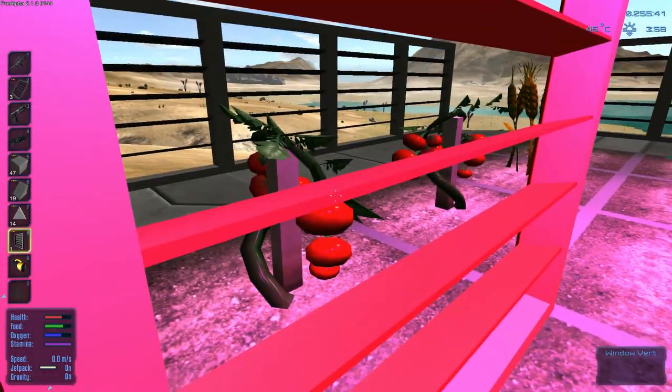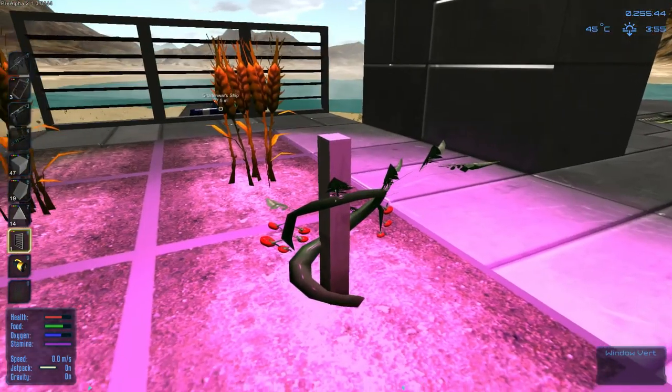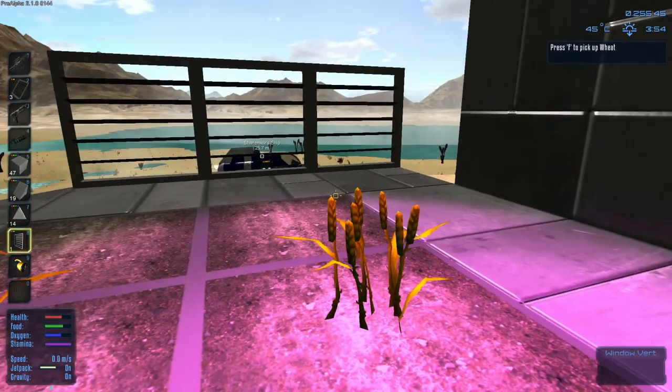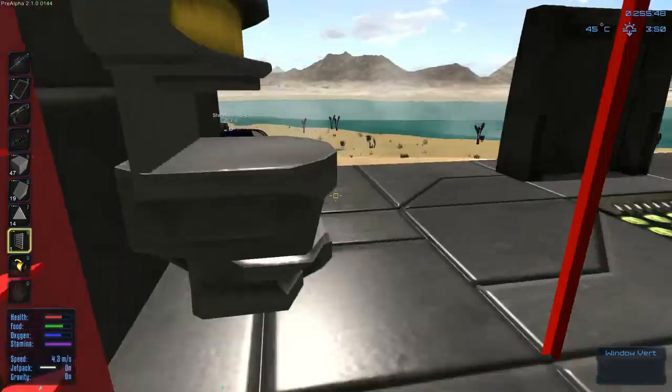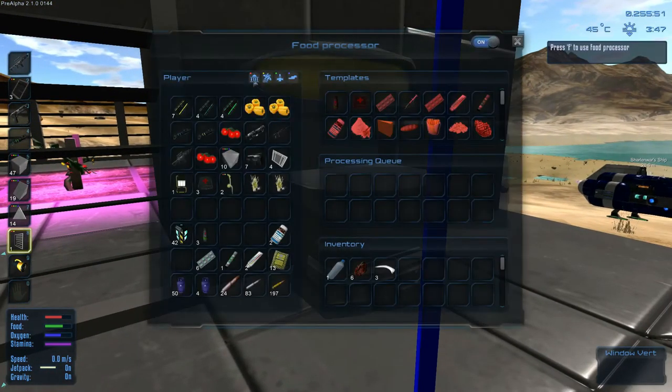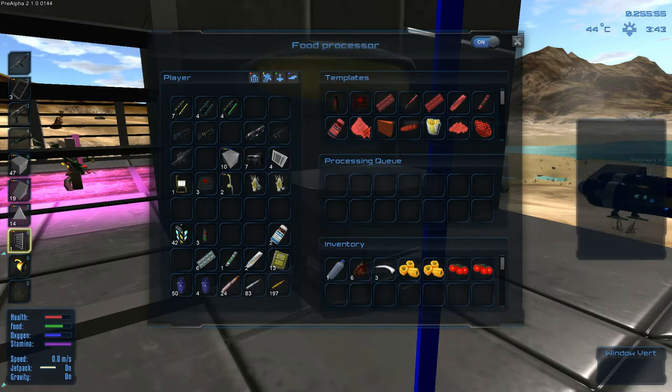I think you can make some potato stuff out of that. Let's pick up these tomatoes - those are still growing. Let's pick up this wheat as well. See how that works - pretty cool for planting. Let's check out the food processor here and dump these all in for now.